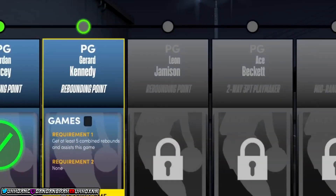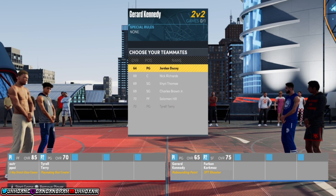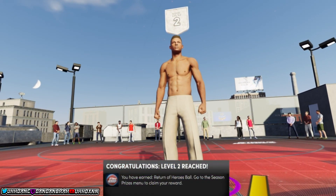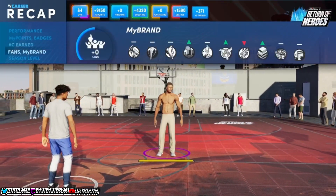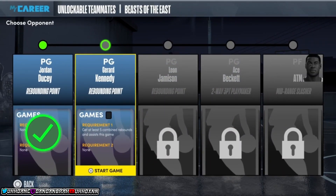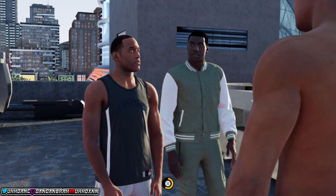You get badge progress and VC — the main thing. If you just got this game on PlayStation Plus or Xbox, this method really works. Just press X, and you don't complete the five-rebound challenge — just keep repeating the process over and over until you get a ton of VC or you're bored. This is more of a method than a glitch but it is kind of a glitch. You get badge rep, park rep, and VC all in one. It works on PS5 and Xbox — literally every platform. Hope you guys enjoyed this video — peace!